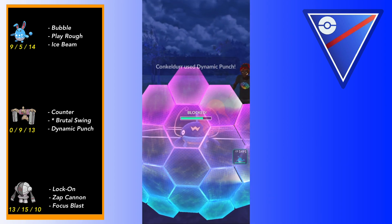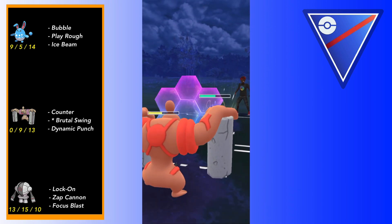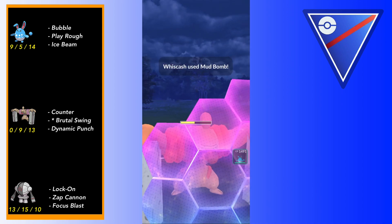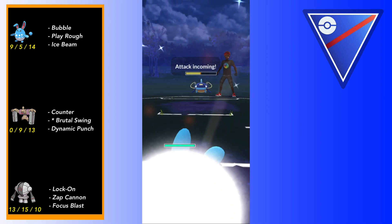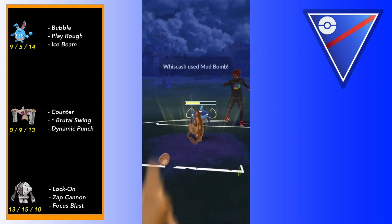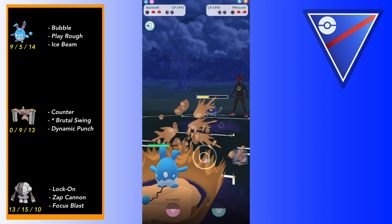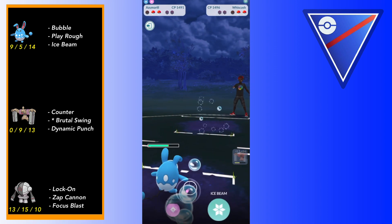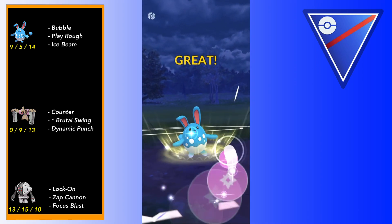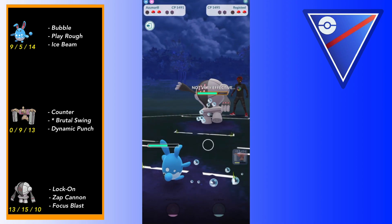Conkeldur hits pretty damn hard, but it's very frail too. My opponent has built back-to-back Mud Bombs so I'm going to shield the first one and immediately try to catch on Azumarill. That's another important reason I have Conkeldur paired with Azumarill and Registeel - they are both very tanky. You could also probably run Galarian Stunfisk as a backline; people have definitely been sleeping on Galarian Stunfisk this season.